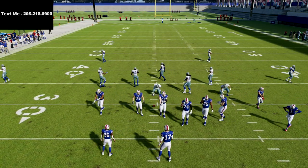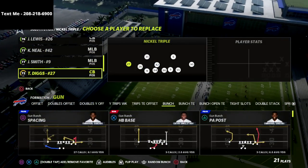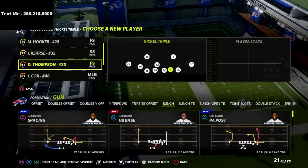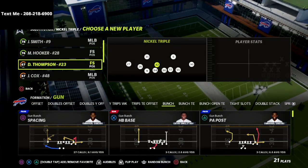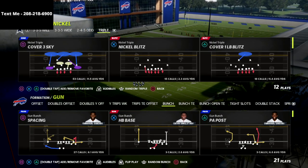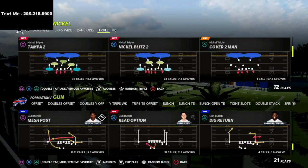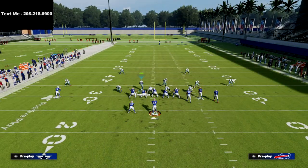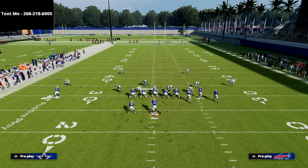Now I want to show you a little trick I like to do out of the Nickel Triple, and that is a substitution. This linebacker right here — you can actually put a safety here. You can put a safety at both of these positions and be able to run this concept. This works best, in my experience, when you flip it — you're going to get really good pressure from your safety.